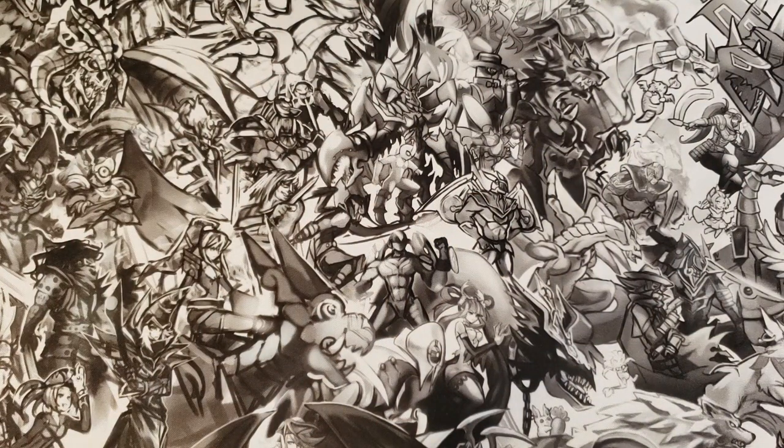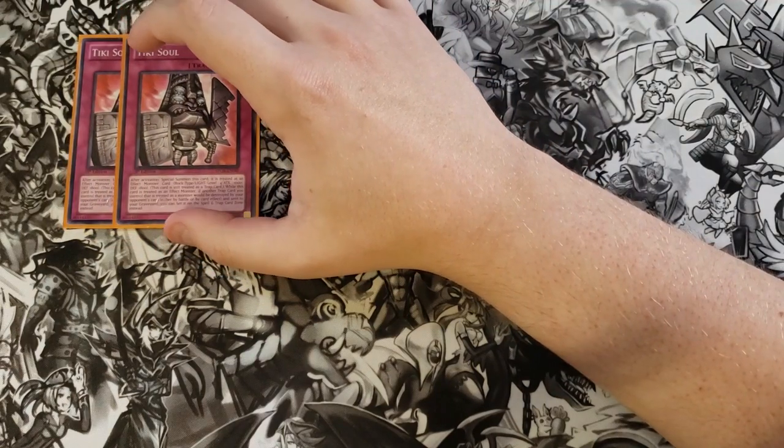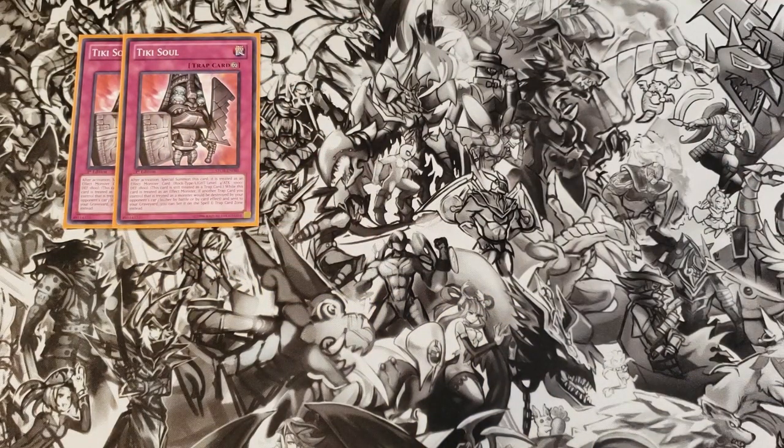For the traps, we're playing two copies of Tiki Soul. All of these traps can be activated as monster cards — after activation you special summon them to your side of the field, treat them as effect monsters, and they gain different attack points, defense points, levels, and effects. Tiki Soul special summons itself as a Rock-type Light monster, Level 4 with 1,000 attack and 1,800 defense. While treated as an effect monster, if another trap card you control that is treated as a monster would be destroyed and sent to the graveyard, you can set it to your spell and trap card zone instead so you can activate it the next turn.